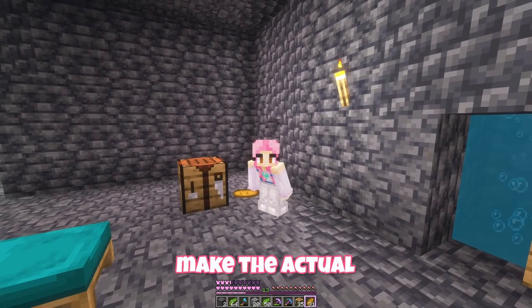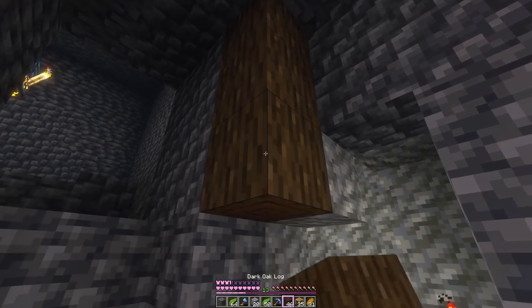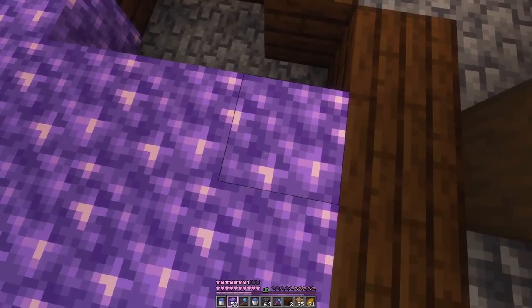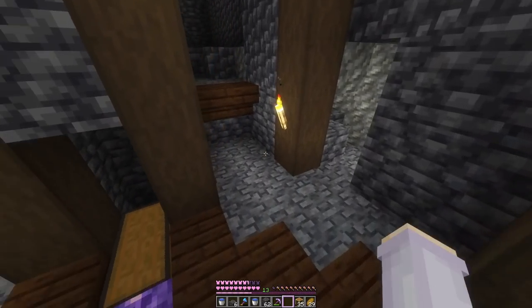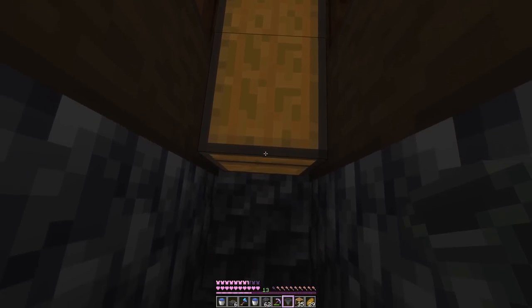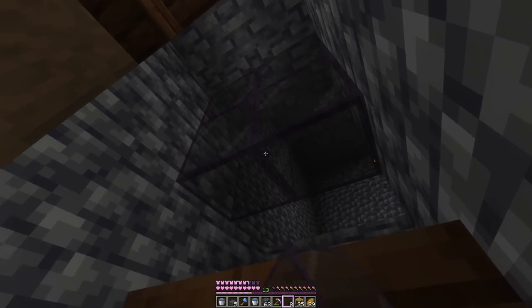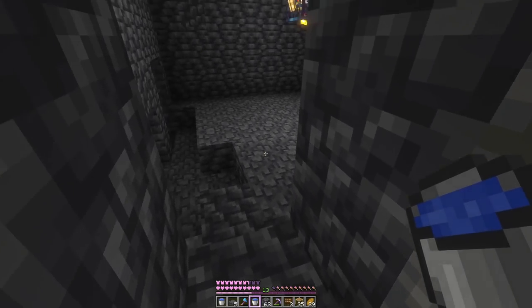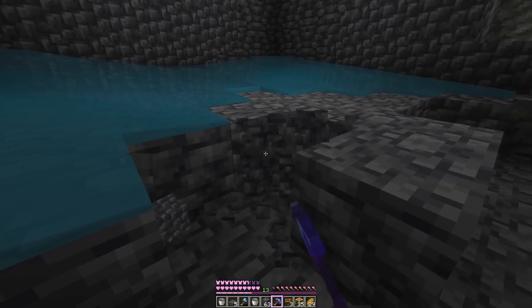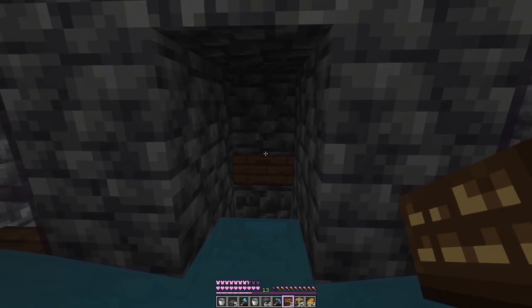Now I want to make it look cute in here and build the actual mob farm. I think we'll keep some deepslate since it's already there but add dark oak logs. About halfway through decorating I decided I want quartz for the floor, but for now I'm switching to finishing the actual farm — a hopper going into a chest, a slab so the skeletons can't see us, then the tinted glass windows, and water in the spawn room to flow them into the right place. Lastly, just a sign.